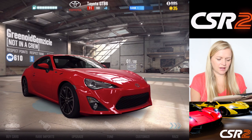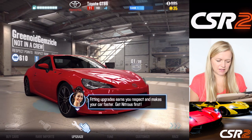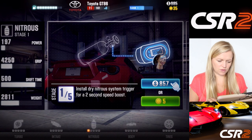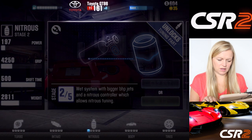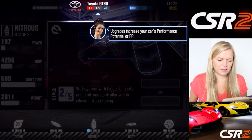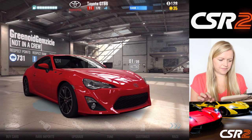Okay, I'll be back. Fitting upgrades earns you respect and makes your car faster. This tutorial is constantly teaching us what to do. So let's buy and fit a stage one upgrade — we'll just go with that, seeing as I have no idea what I'm doing. Upgrade — increase your car's performance potential, or PP. Now let's race.